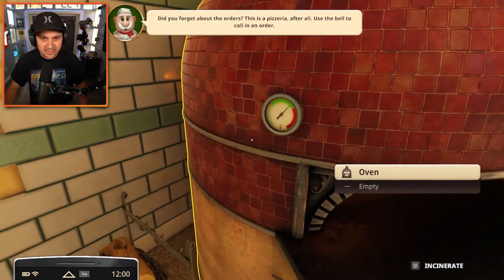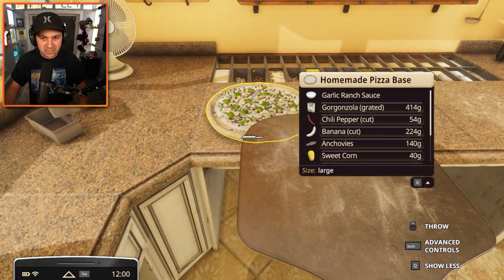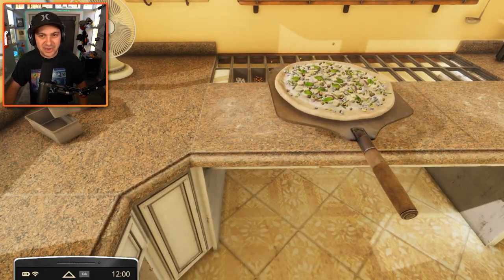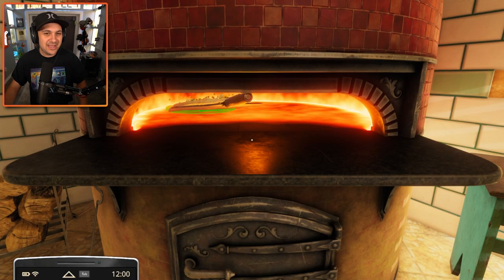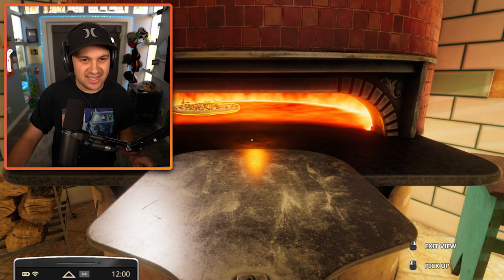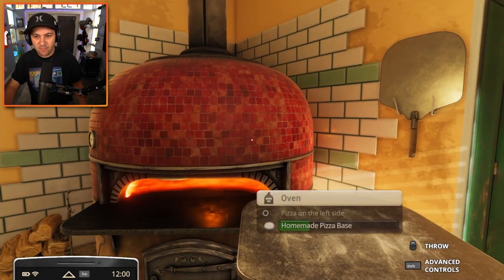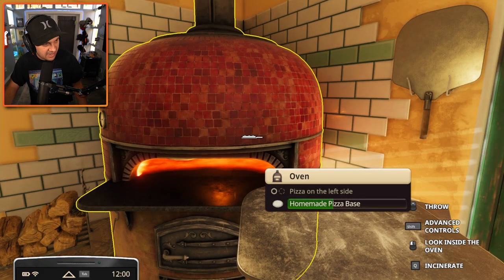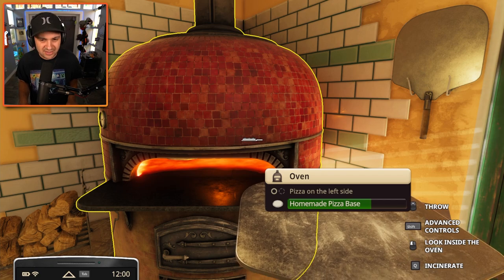I think that's good. Grab this thing — the pizza peel. Awesome name. I didn't know what this was called until I played this game. Pop it in the oven and everybody will leave my pizzeria just from this thing cooking. Just the smells that this thing is going to create is going to make people run away. Here it goes. Homemade pizza base. Why is it called a pizza base? Maybe the game doesn't feel comfortable just calling it a pizza because it's not — it's got bananas on it. It's more like a weird gross cake.